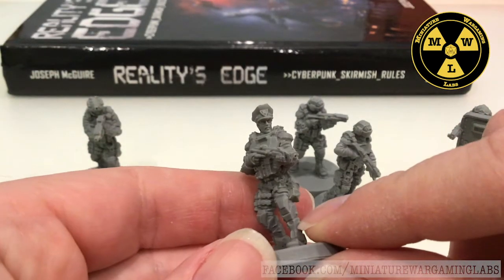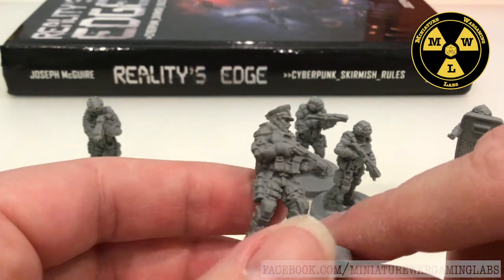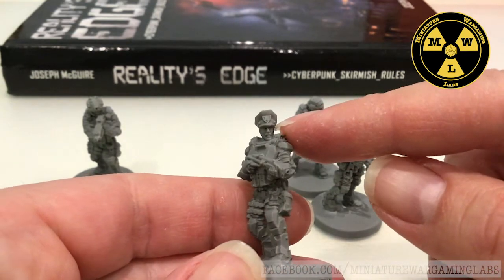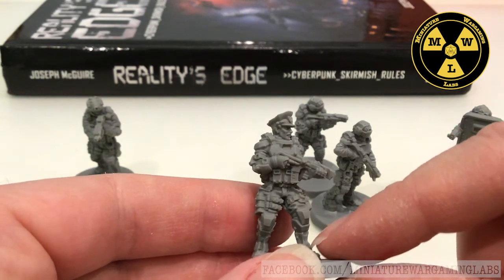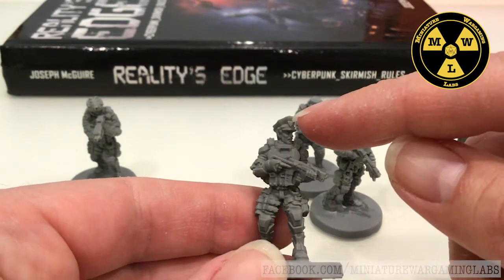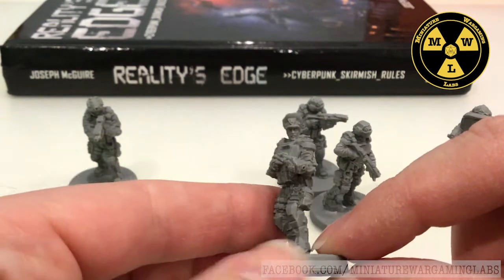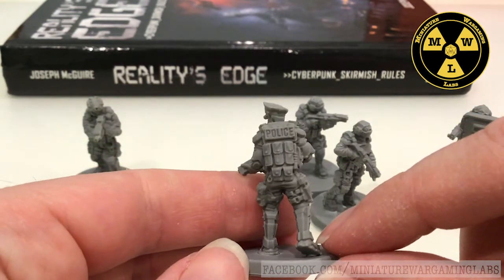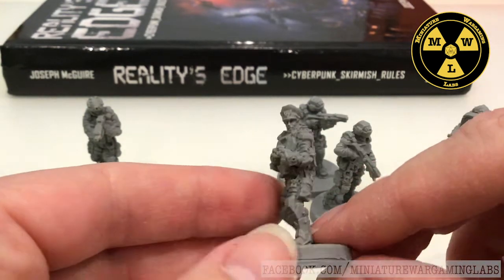You can tell this guy is the patrol sergeant — he's leading them. One thing I don't like is he's got his garrison cover there. I understand it's kind of like Warhammer where the boss takes off his helmet so everyone on the table can see who's the boss. But I still wish they found some other way to indicate he was in charge instead of using the soft cap. But he's appropriately identified at all times, so everyone knows.